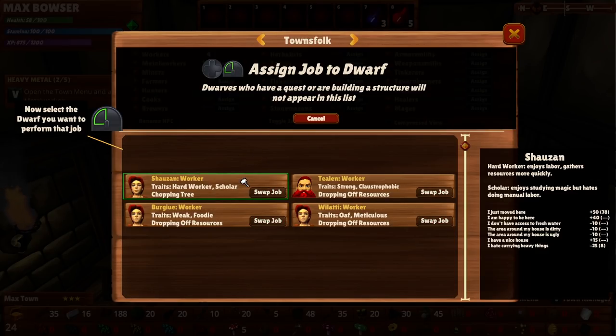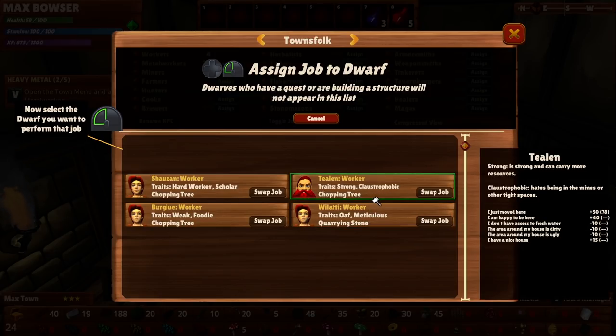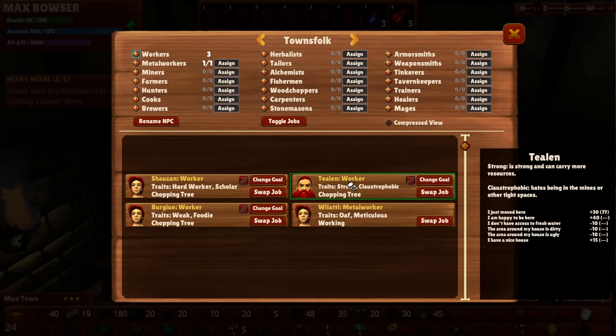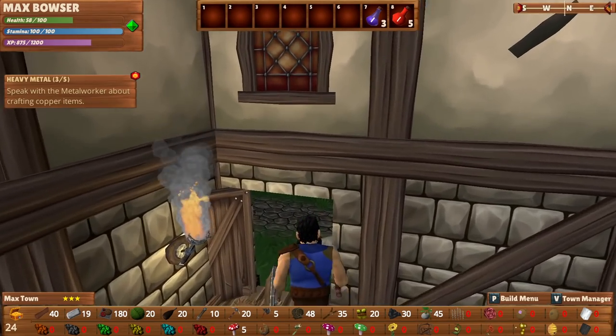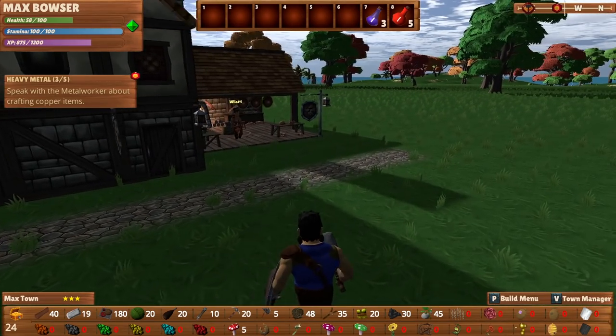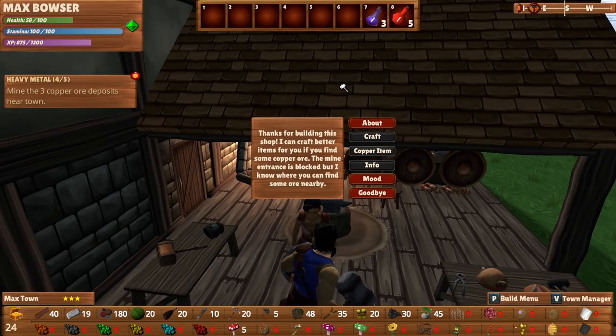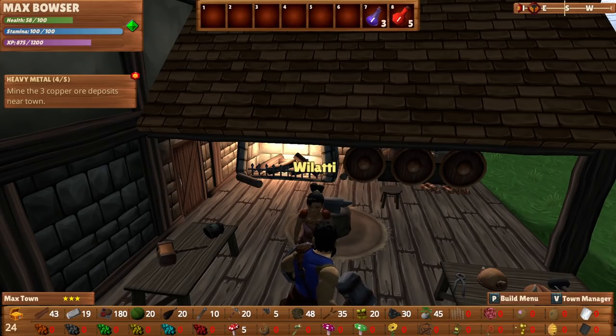There's a metalworking thing. I'm not really sure who would be good for this — I wish it showed their traits here. Loves to craft and sometimes makes masterwork items — I'm imagining that's got to be it. So we're going to put you right there. Make me some masterwork items, will you? Speak with the metalworker about crafting copper items. 'I can craft better items for you if you find some copper ore. The mine entrance is blocked, but I know where you can find some ore nearby.'